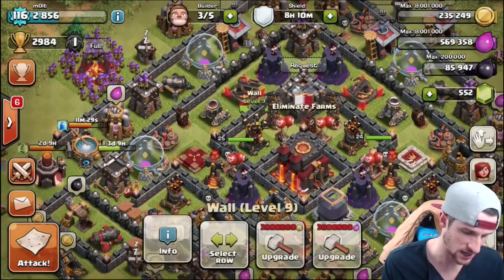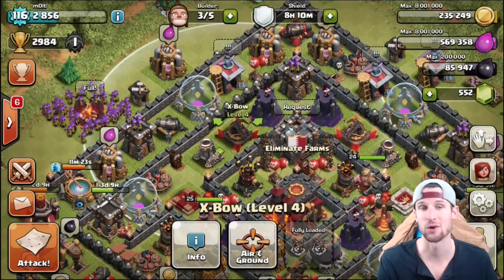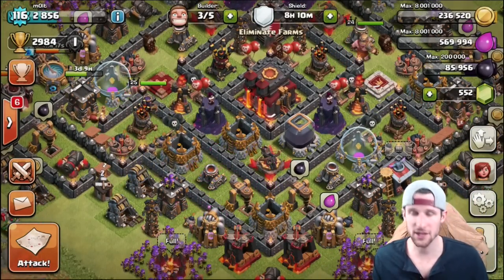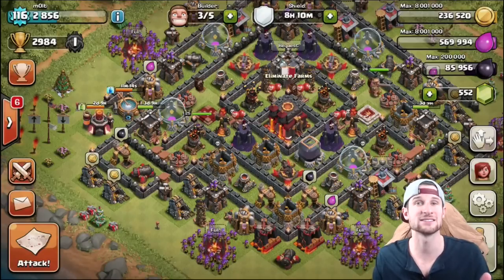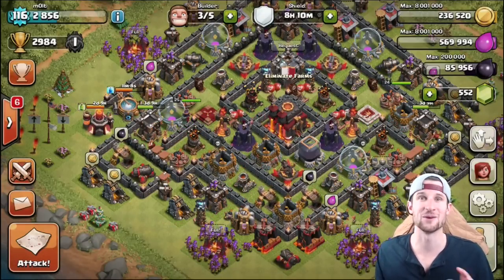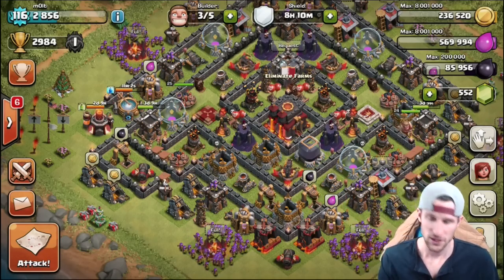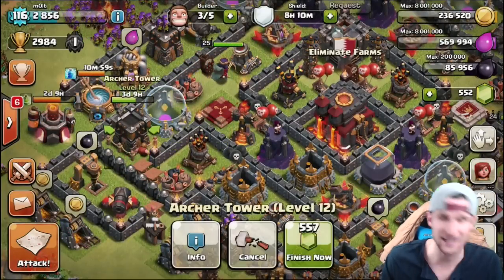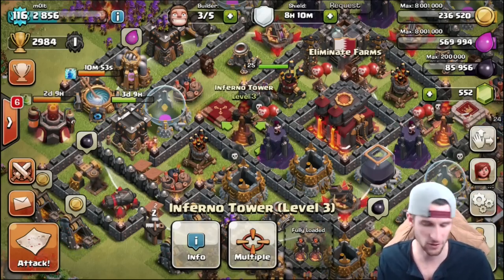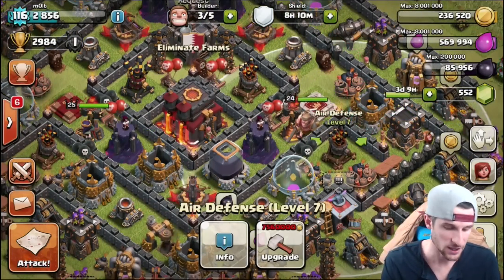Up here in champs or masters it is a little bit harder to deal with lava hound and things of that sort, so I try to protect my air defenses. You can see I have two in the center of the base protecting the top portion, as well as these X-Bows pointed up, which are also air defenses. The key thing about defenses in general is that you want to protect your defenses with your defenses. The longer all of your defenses stay up, the longer you protect your base.